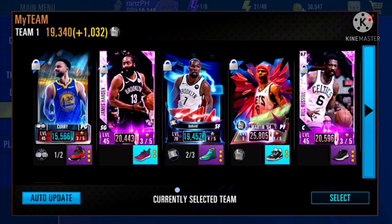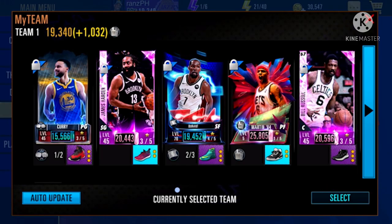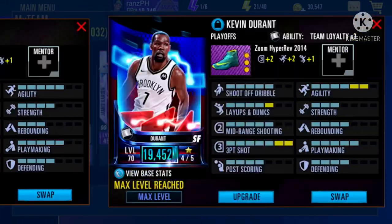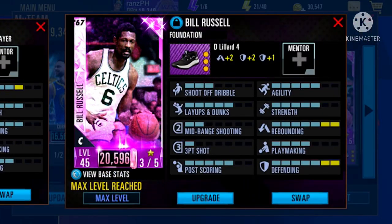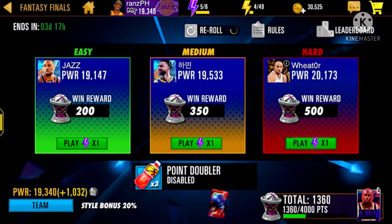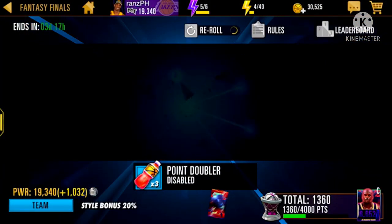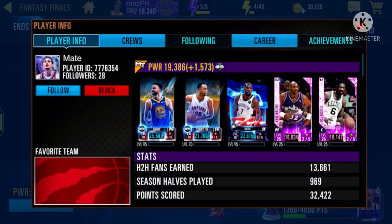Use your best My Team lineup when searching for an opponent. Make sure no mentors are attached to each of your players when you do the search. First, look for an opponent in hard mode that is at least three percent higher than your total power.